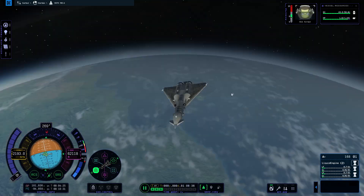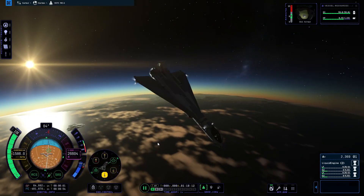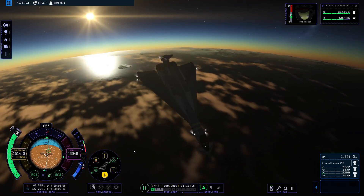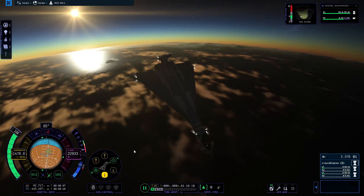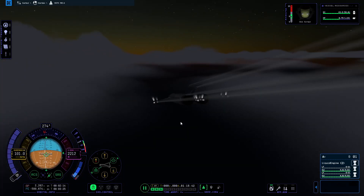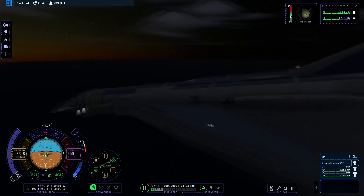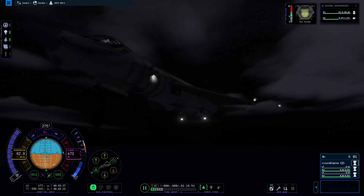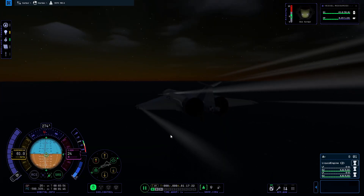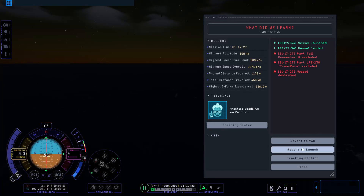Point at retrograde and aim for the Kerbal Space Center. However — and this is a very large however — I may have slightly forgotten how to get back to the KSC using an SSTO. We miss quite badly. I'd love to say I didn't miss by that much and had enough jet fuel to fly back, but that would be a lie. We didn't even get to the island airstrip. And somebody might have forgotten to quicksave while in orbit. So yeah, time for another launch.